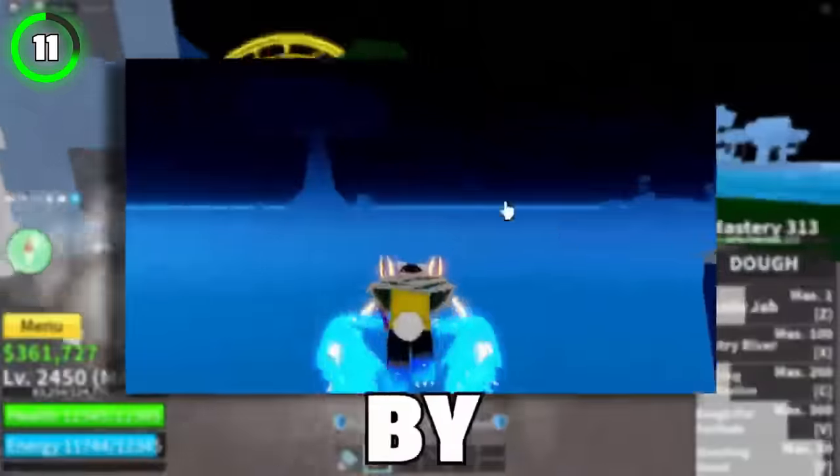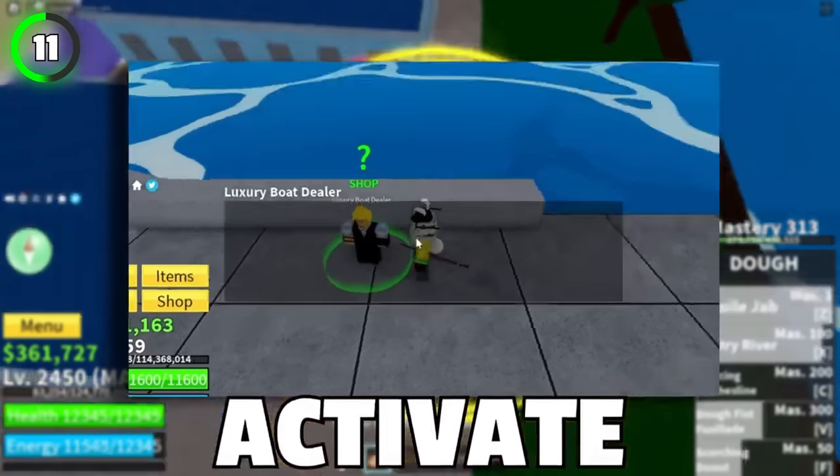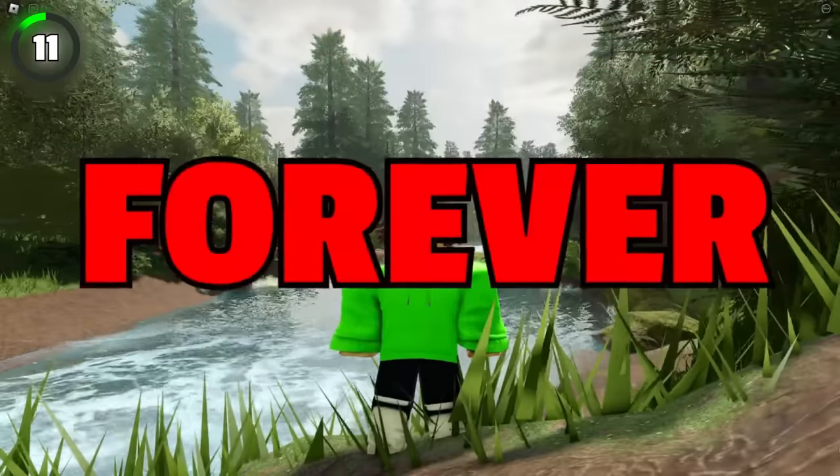This one is really cool. Get ready by going near the water and equipping Phoenix Fruit. Spawn yourself a boat, activate Phoenix's X ability which is healing, sit in the boat and just exit it. Now you've got yourself a cool animation that will last forever.